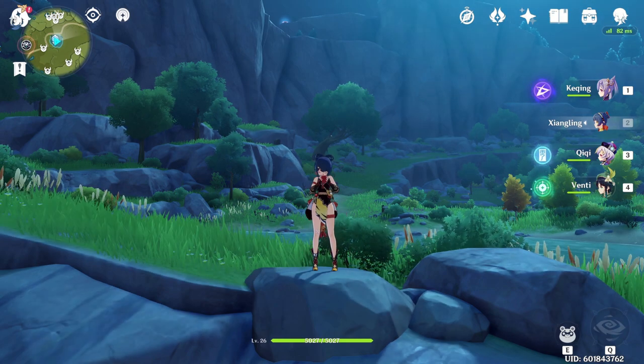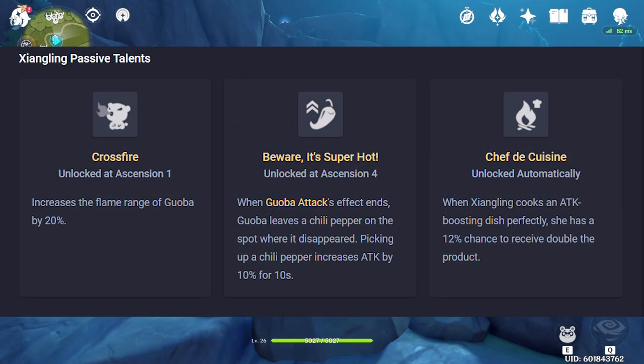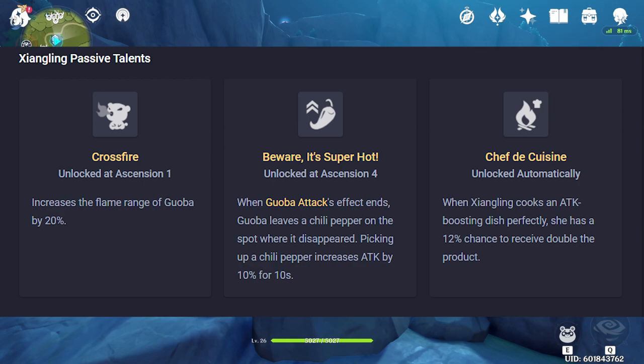With Xiangling's passive talents: Crossfire is unlocked at Ascension 1 and increases the bear's flame range by 20%. Beware It's Hot is unlocked at Ascension 4, where after the bear disappears it will leave behind a chili pepper, and when picked up it increases the damage of the character by 10% for 10 seconds. When cycled right, this could be a permanent 10% attack boost on any character of your choice.